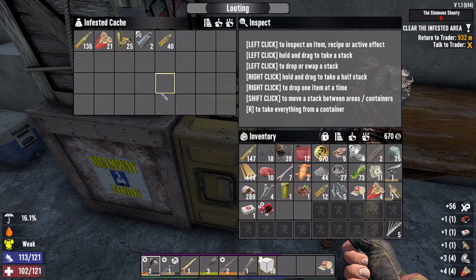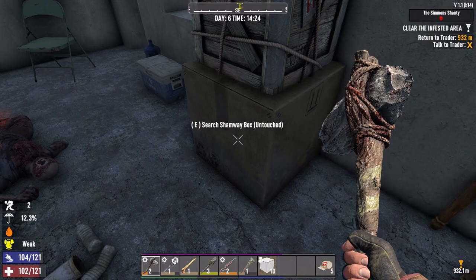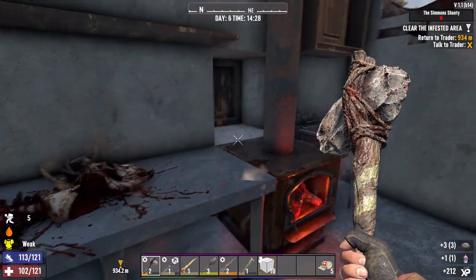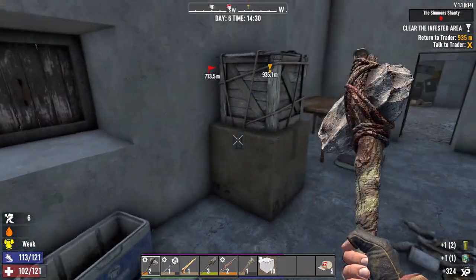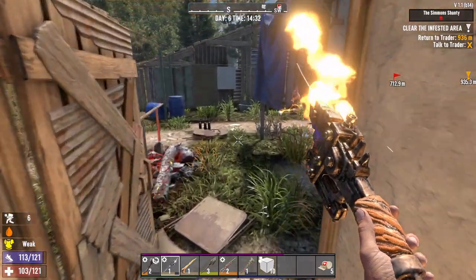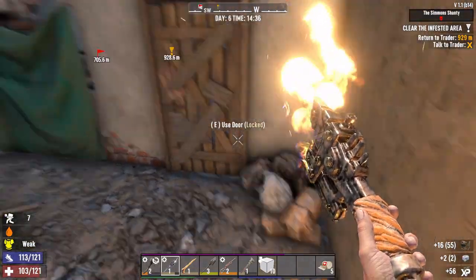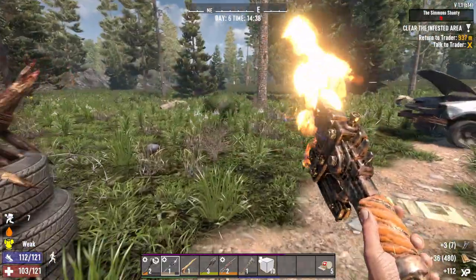Trusted cash - nice! Lots of ammo there. Pumpkin pie. Check the cooler. Let's open everything - all of it open over there. We did not search the truck. And that's it - let's get out of here.